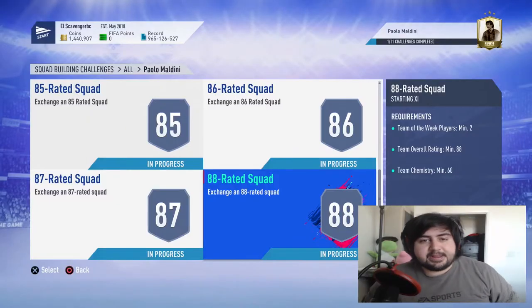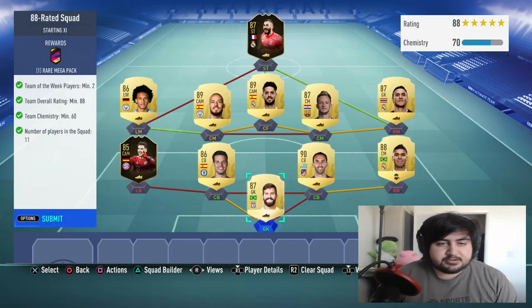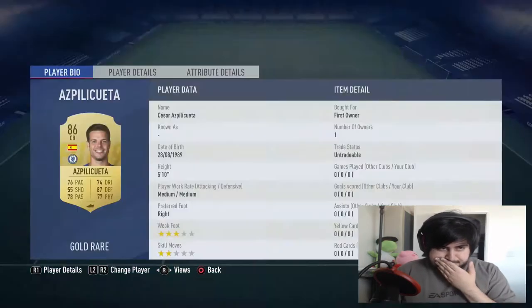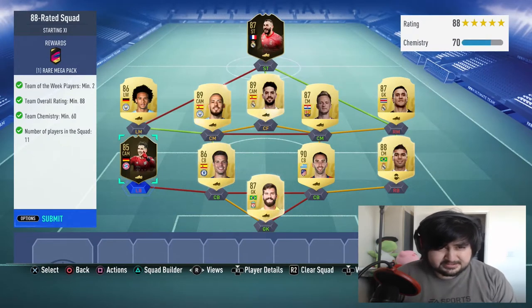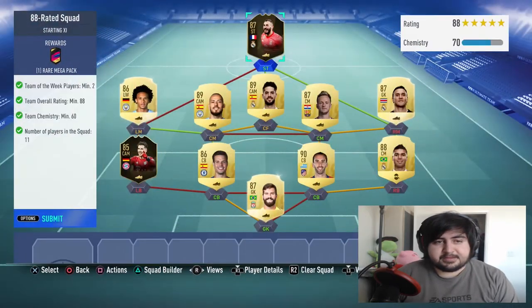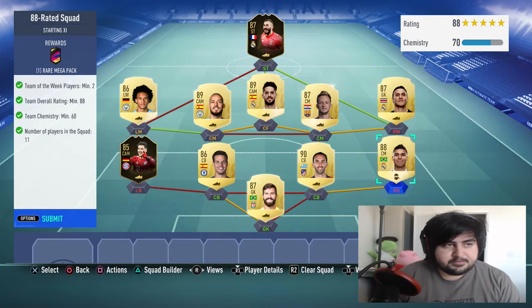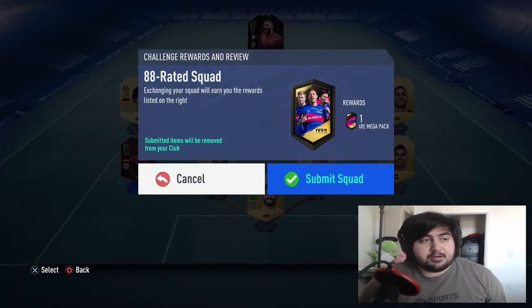Jumping to the 88-rated squad now. We have the 88 squad all prepared and ready to submit. I think most of these are tradable — David Silva's untradeable, Aspi's untradeable. Gretzka — just get any 85 inform, he'll work here. Benzema might not be cheap, but otherwise I think all the other positions are filled with the cheapest options for the rating. That's a rare mega pack — 55k pack. Let's submit it.